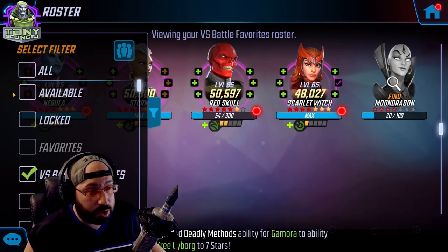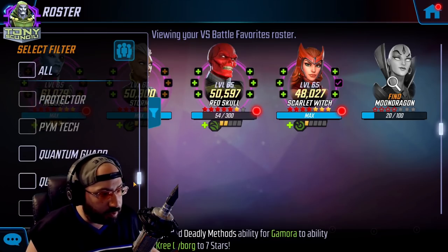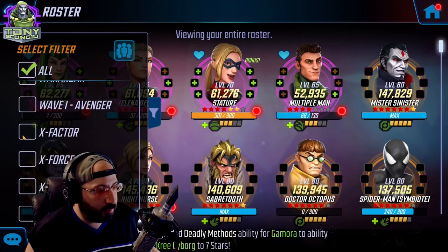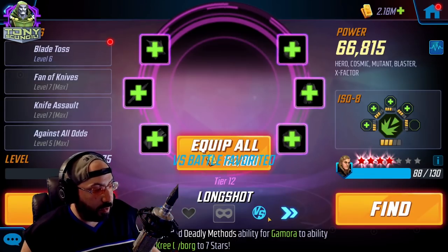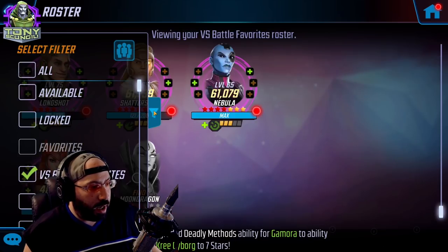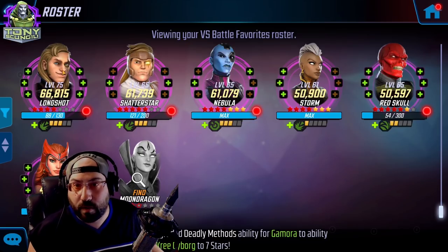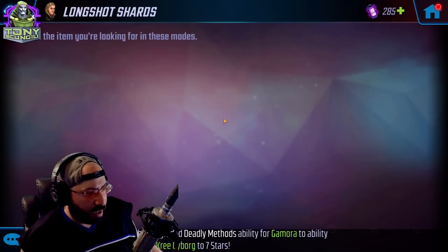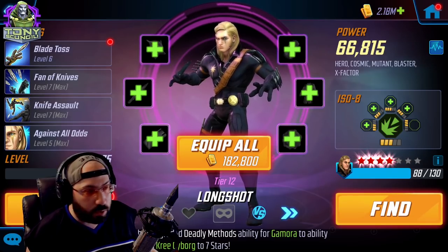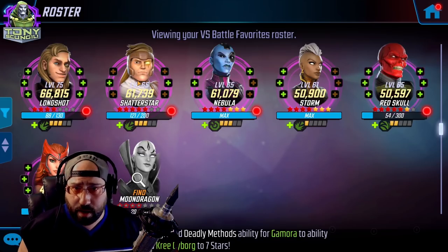If I'm working on characters that are farmable not through energy — like Shatter-Star and Longshot — I can also throw them on here. It's not like I'm energy-capped and have to spend on them, but it's a quick reminder to check the store and see if they're there. I don't even have to go to the store — I can just click on their name and if they show up in the arena store or war store, I can buy it right away. Same thing with Shatter-Star. Just a gentle reminder: I'm working on these characters and keeping an eye out for them.